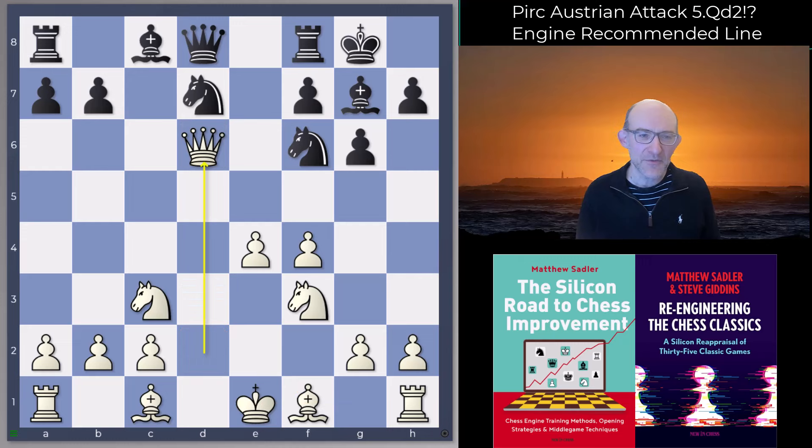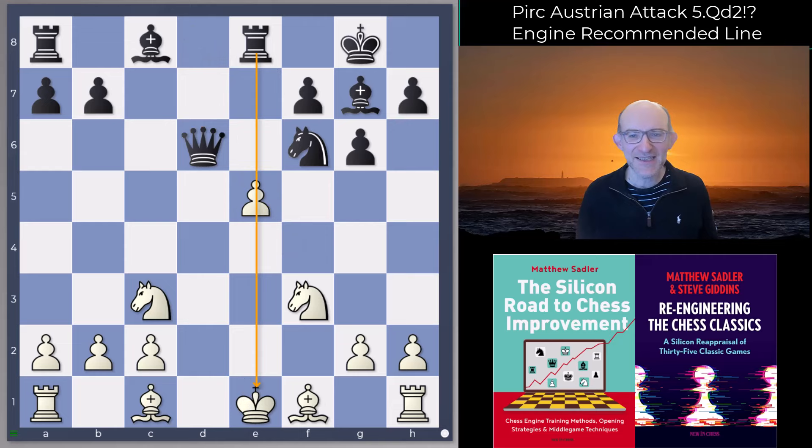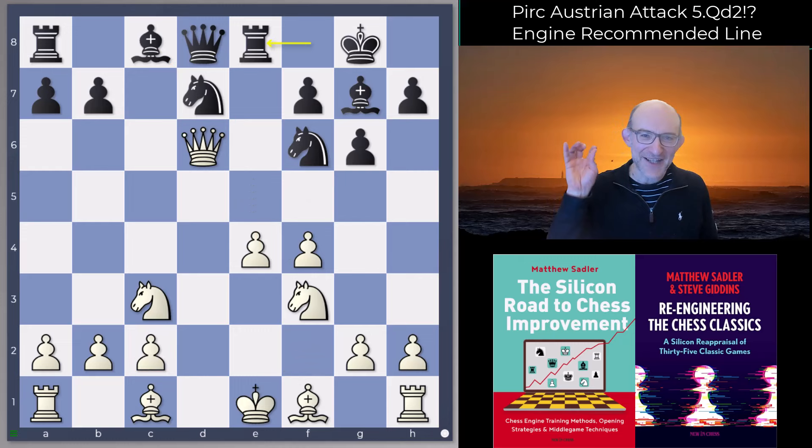Let's have a look at the lines because they're fascinating. Queen d6 is the first line you want, and then Rook e8. The key tactical point is that e5 — the move you absolutely want to make — is met by Knight takes e5, and if f takes e we've got Queen takes d6 and black is just winning. You can try Queen d8, Knight f3 check, King f2, but after Rook d8 you've got Bishop f5 hitting the pawn on c2, and if anyone's going to be better it's black.